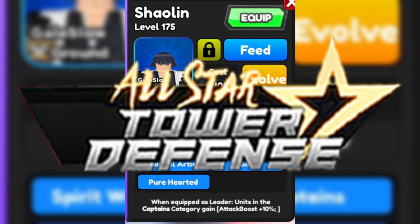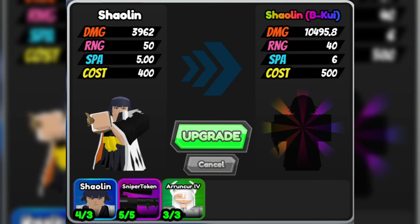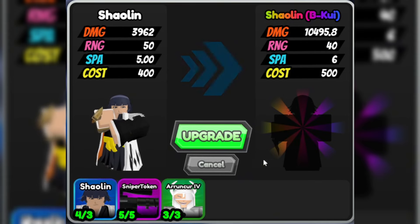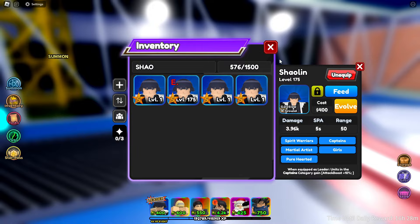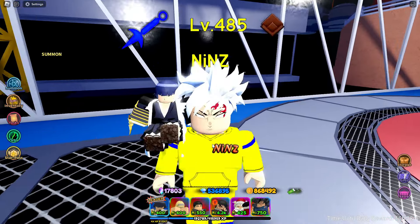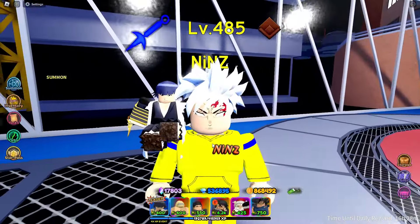Hey guys, I'm Nins and we're back in All Star Tower Defense. This time we got Shaolin five-star, and as you can see we can evolve her now, but first let's do a quick showcase of her five-star. On her five-star she doesn't have an enchant, she got a gale slow, she's a ground type unit, and then plus 10 attack boost in captain's category. This is what she looks like.